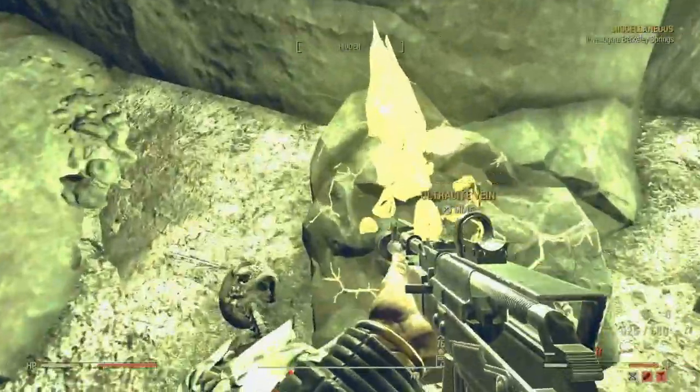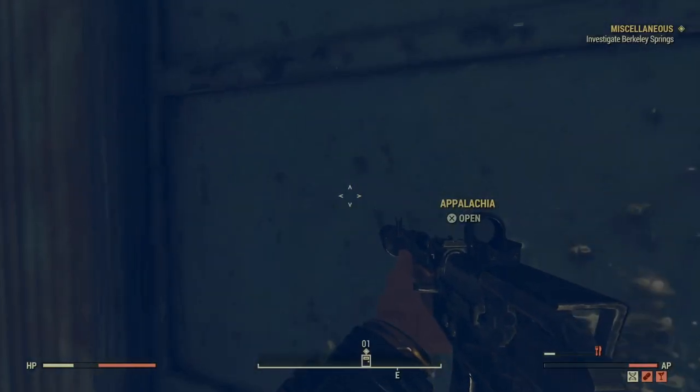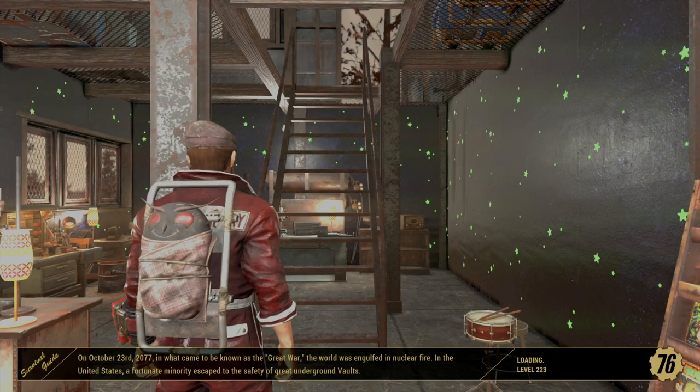Once you're inside, simply go up to any piece of ore and pick it up. Now, make your way out of the mine — but make sure you do not kill any enemies, because this could impact the number of enemies that will spawn in this glitch. Do not kill any enemies; just make your way out of the mine.